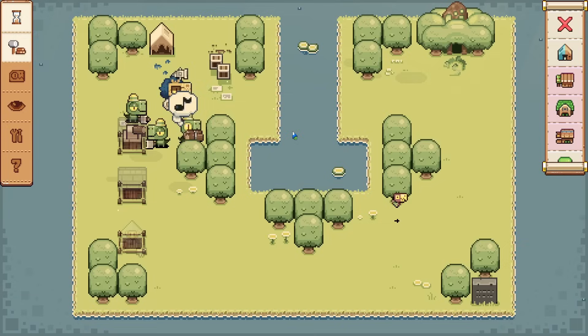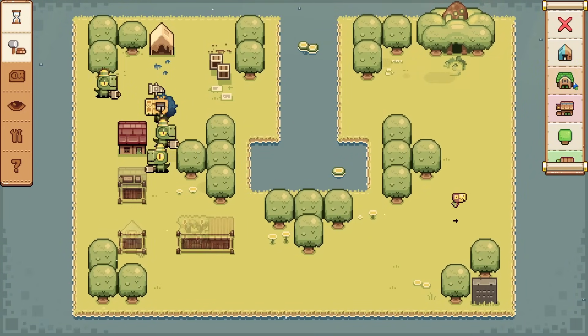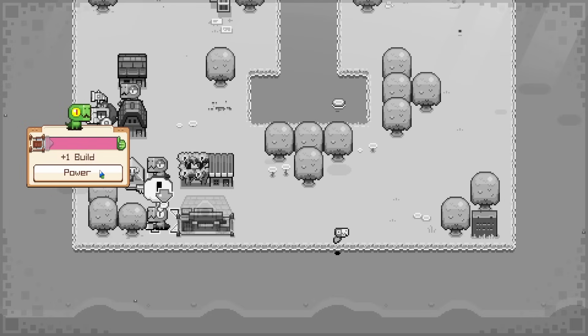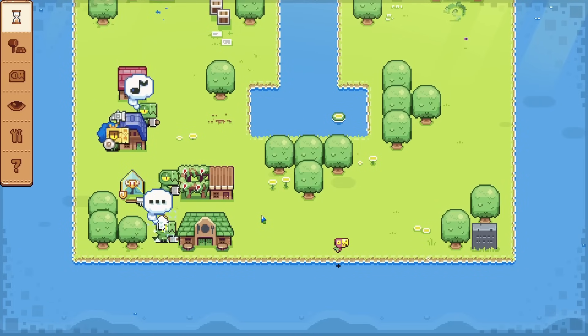They'll get to work building that pretty quickly. We're also gonna need some other little places for them, like a farm, and then a kitchen so they can turn all that into food. We'll just let them build these things for a little bit. We get these occasional little pop-ups so we can improve the dino a little better by giving him some happiness or building. Let's just have him be done building — and that instantly built the kitchen.